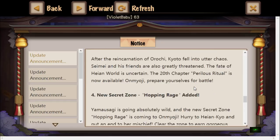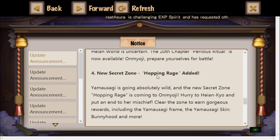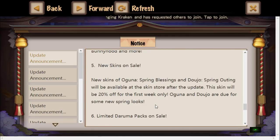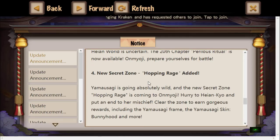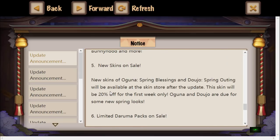Chapter 20 is now unlocked. Once you clear Chapter 20 on normal you get 50 jade, and clearing it on hard gives you another 50 jade. The chapter is pretty simple and the coin yield from there is not bad. There's also a new secret zone called Hopping Rage added, where you can get the Yama Usagi skin. New skins are also on sale for Oguna and Dojo.